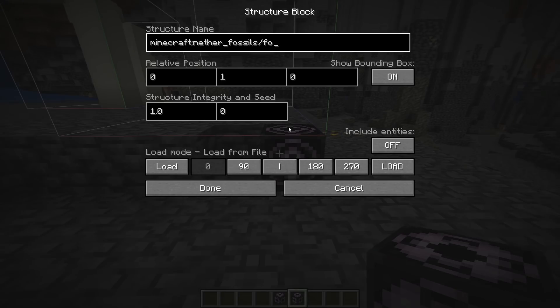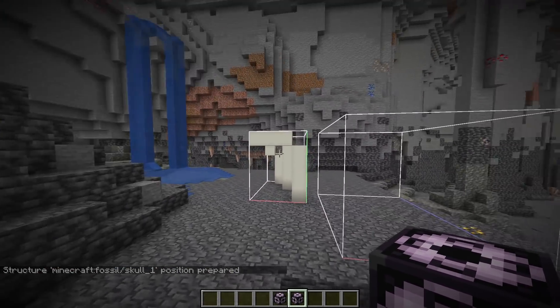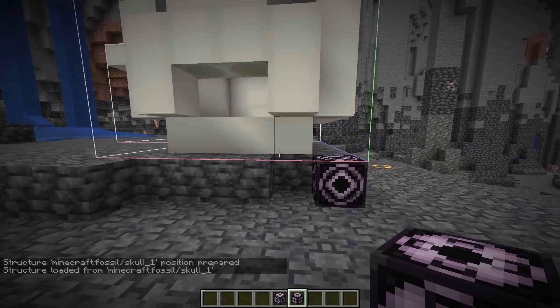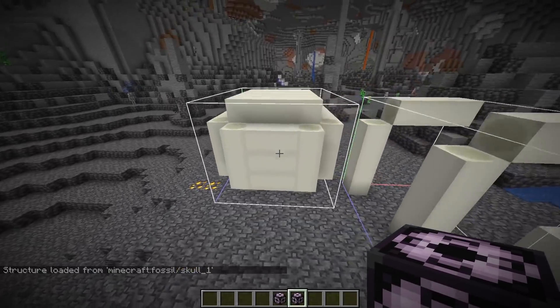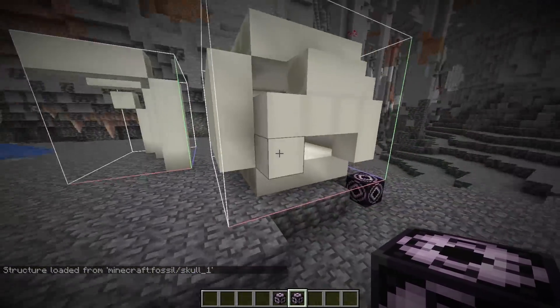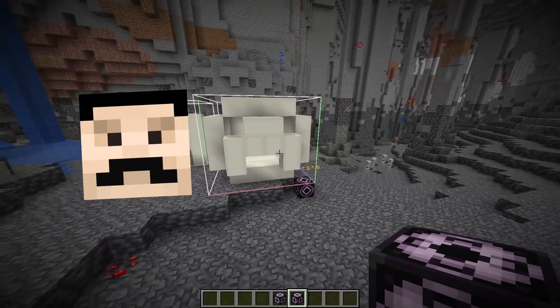There's only one move that makes sense next. We did the nether fossil, so we have to do the overworld fossil. Overworld fossils are insanely rare — honestly, I don't think I've ever even found one in survival. And they have cool names: skull number one. Pretty sweet. So if we hit load — perfect placement loaded in. That's so cool! Why are fossils so rare? That is awesome. That's a literal skull of like a whale or something.